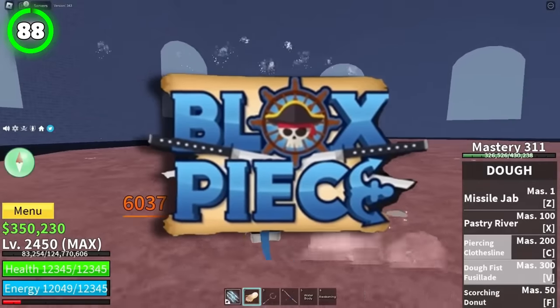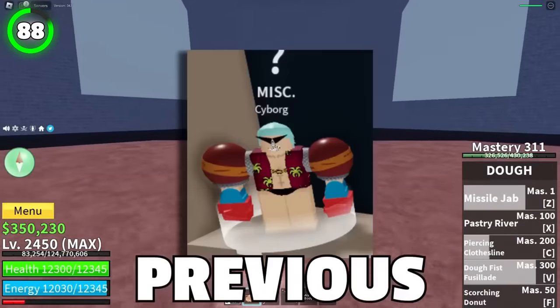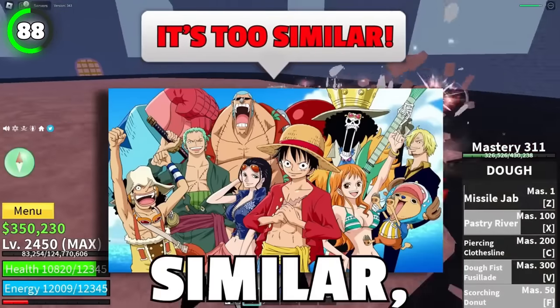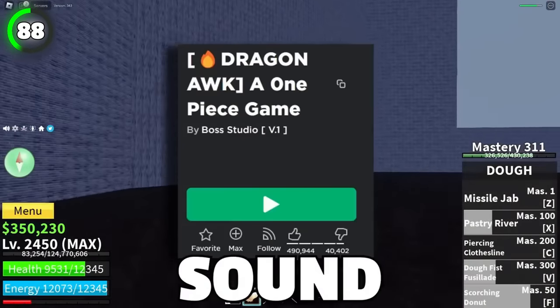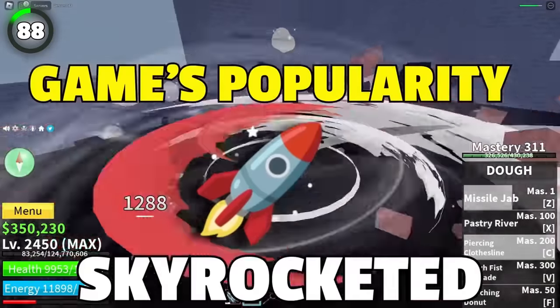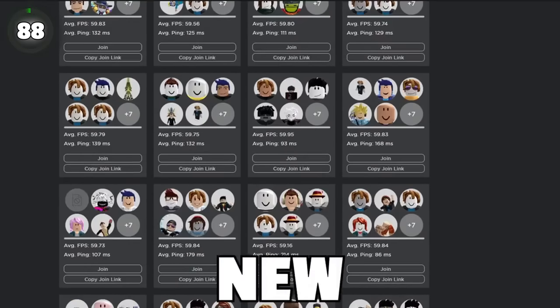When the game first got out, it was called Bloxfruits, and a few months later it became Bloxfruits. One Piece thought the original name sounded way too similar, even though there's a Roblox game literally called One Piece. Players started bullying the new name, but all of a sudden the popularity for the game skyrocketed just because of it. This tiny change definitely brought Bloxfruits thousands of new players.